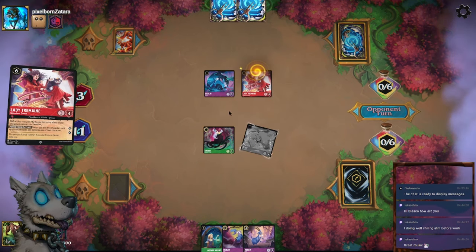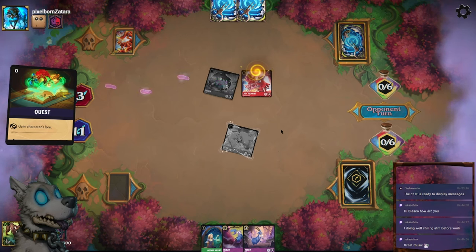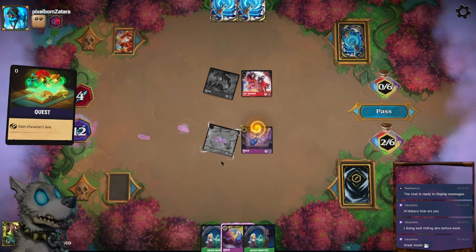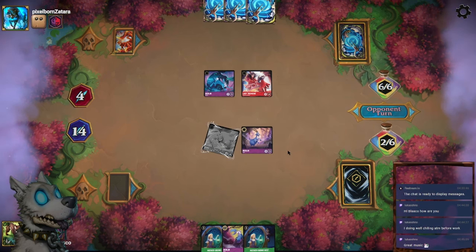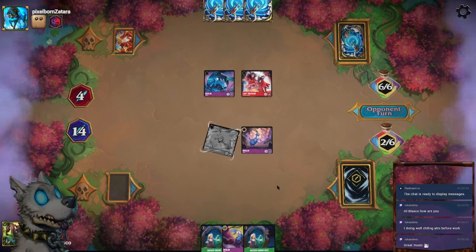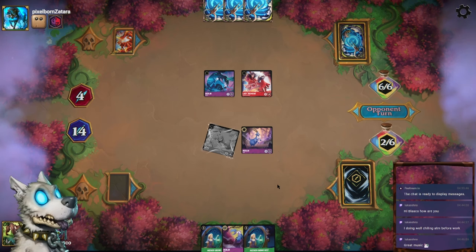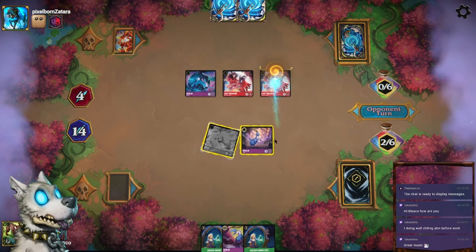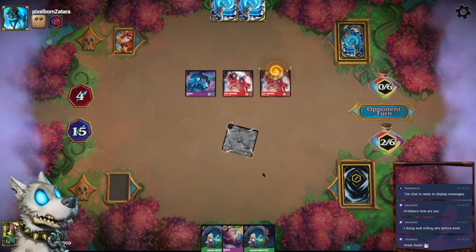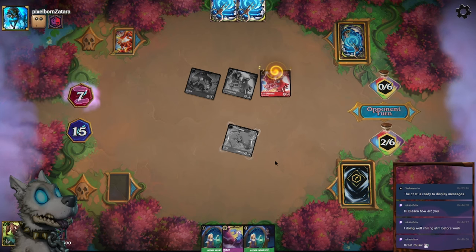Lady Tremaine — I'm gonna take the Ursula. Another Mother Knows Best. We're just gonna race for now. If I want to next turn... We'll pick this Merlin. I was thinking of doing some shenanigans with Mother Knows Best and the Merlin Goat, but for now we're just racing.